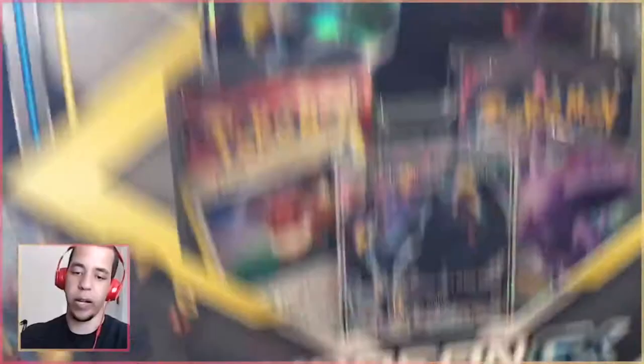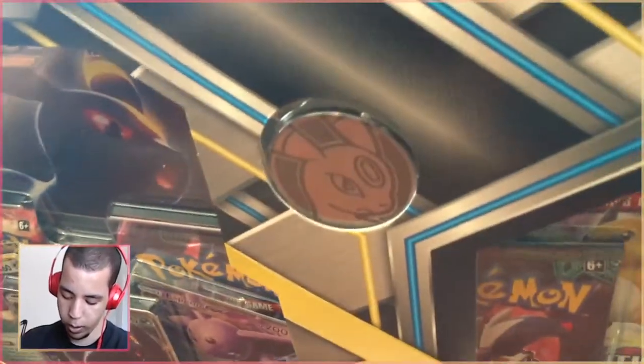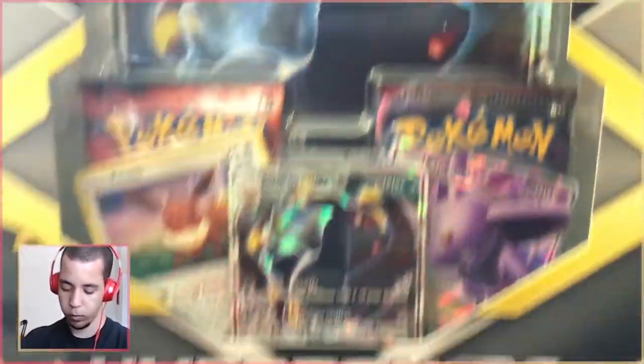Per usual with these, we're going to have our pin, coin, jumbo, promos, and six packs. So let's go ahead and jump into this.